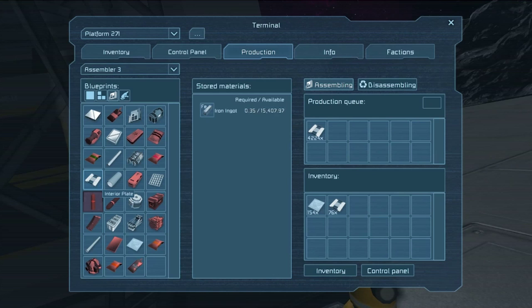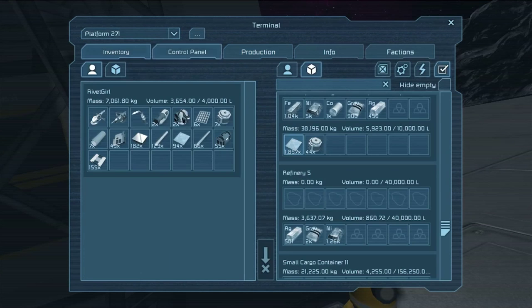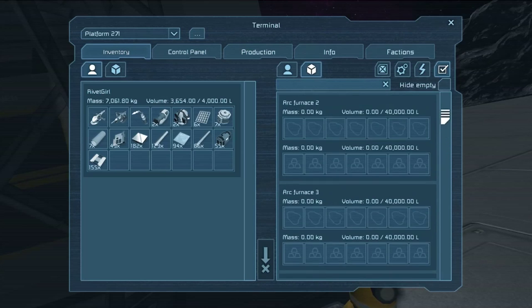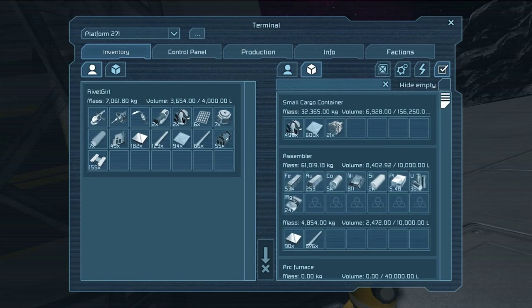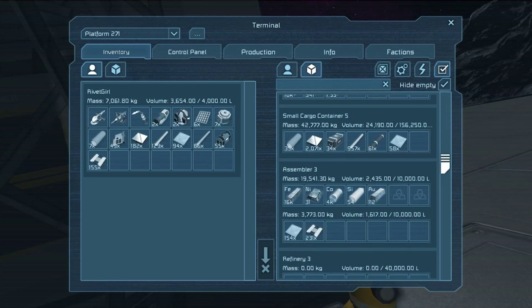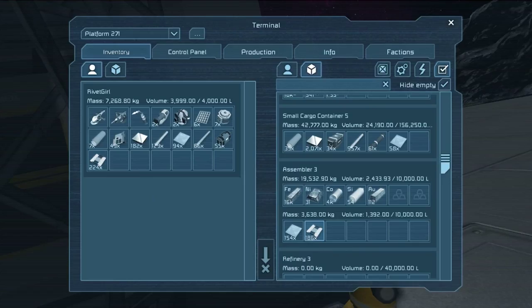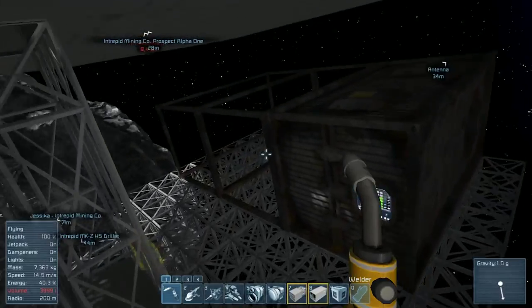You know, I was thinking we were going to have to do some mining in this episode, but maybe we have enough stuff to hold us over. Although we can't really make any solar cells. We probably still need to go do some mining regardless, because eventually we will run out of stuff. I'm just trying to find our interior plate. There it is — just grab as much of that as we can carry, and then let's go ahead and try to finish these off.